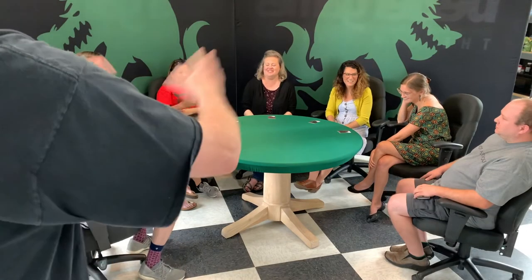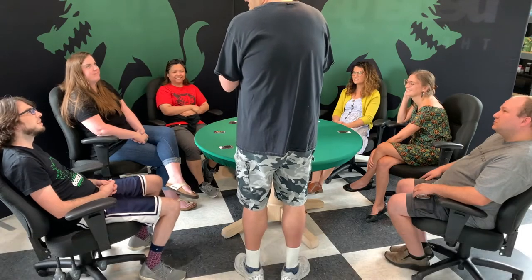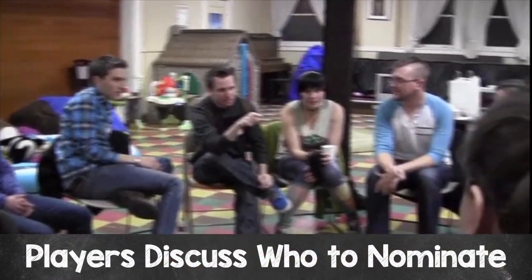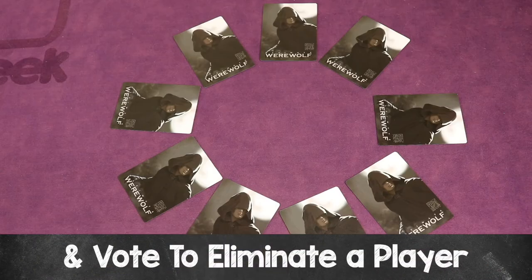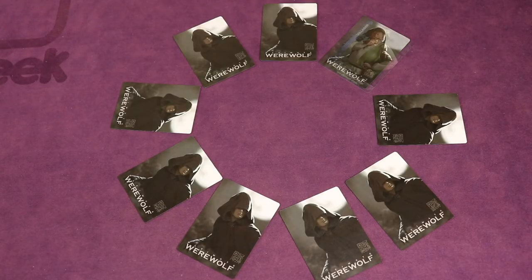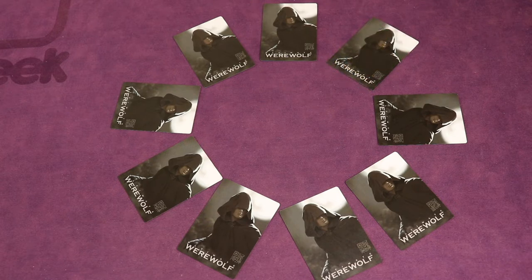Players can say anything they like, but they can never show their role card to anyone. After the players have introduced themselves, the moderator describes how to nominate someone for elimination because they suspect that player is a wolf. To nominate a player, point at them and say 'I nominate Bob.' If another player seconds the nomination, Bob will be able to defend themselves and then everyone will vote — thumbs up to stay or thumbs down to eliminate. If you eliminate a player, their role will be revealed to everyone and the village will fall asleep immediately. If not, discussions continue until the next accusation.